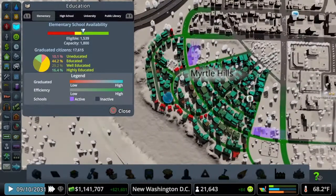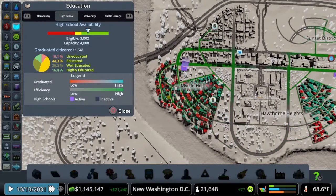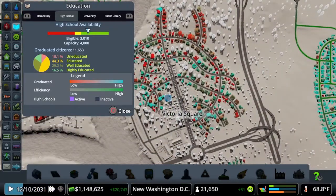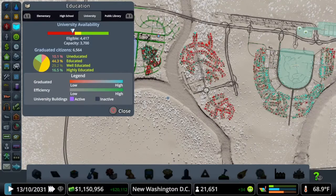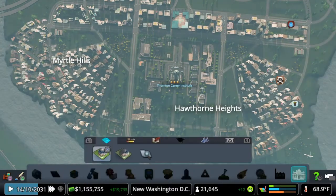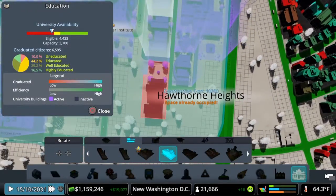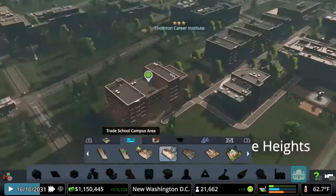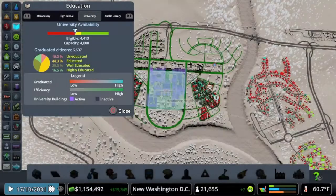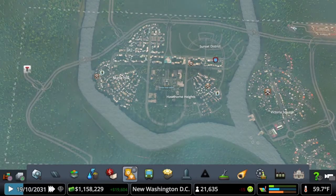Back to our info views — education. We're doing good with elementary school, a couple of red buildings but pretty all right. Maybe we need one more elementary school down here. High school: 3,000 eligible, capacity of 4,000 — we're okay on high school. University: 4,400 eligible but capacity is only 3,700, so we're going to add another dormitory over here. That'll get a little more student housing — capacity is now 4,000.